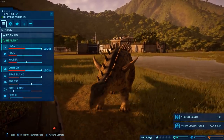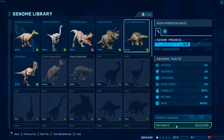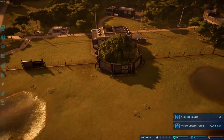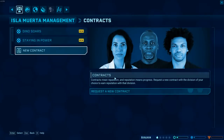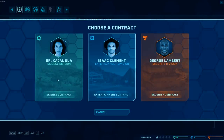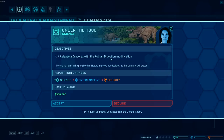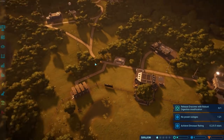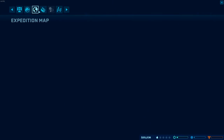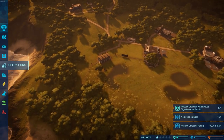We have the money! That was a bit of a boost. Should we get another one then? We'll risk it for a biscuit - we've got 13 grand to our name now. Pair outages is going well, and the dino rating will just keep ticking up. It looks like we can have three contracts at once. Let's go science to keep two of them happy. Release a Dracorex with the robust digestion modification - I don't think we have either the modification or the money for a Dracorex. We'll do that one - Dracorex can be our next dino.